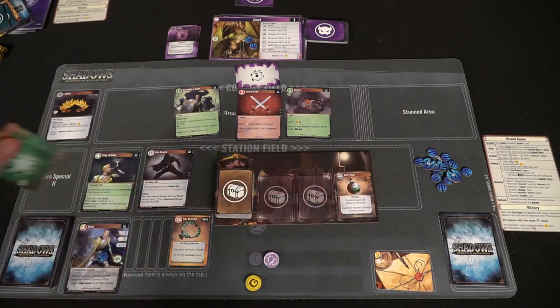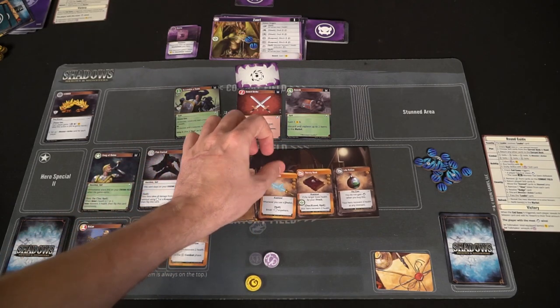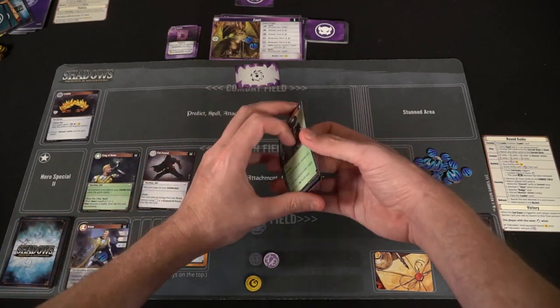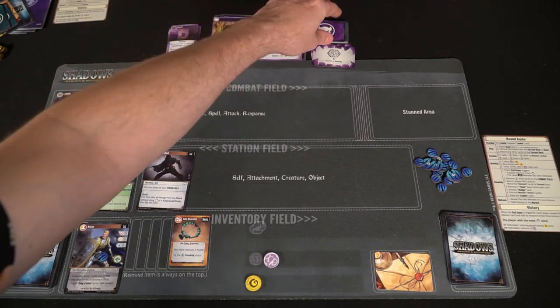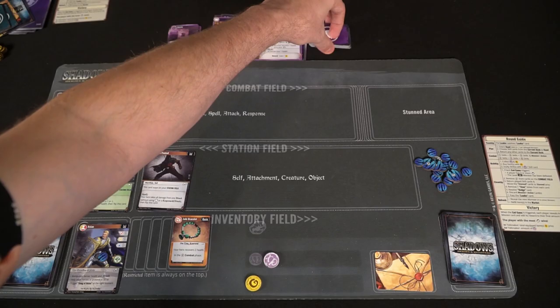Cards resolve in order. Some cards are attacks, others are self-attachments, creatures, objects, predictions, spells, and responses. A prediction lets you predict what another player has in their hand — for example, if I play a one card that says 'predict four or five,' I can ask if you have a four, and if so, I gain a benefit. Spells and attacks do damage. Responses can be played out of turn when being attacked. There are also stationary cards with once-per-round abilities you can leave on the field.